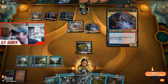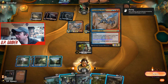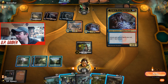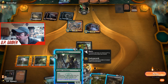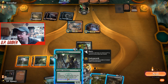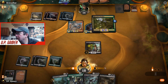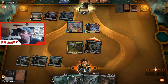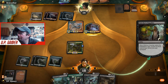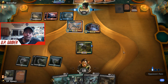I can Ritual of Soot and take care of his Electromancer, or play the Golgari Raiders. The issue is I don't have enough stuff in my graveyard to kill the Drake. I'd rather have Golgari Raiders with more in the graveyard for more bang. So we're going to play the Rhizome Lurcher — it'll have four-four. Then we attack with Stitcher Supplier again — she's going to die, dumping three more cards in, giving us three creatures total in the graveyard.